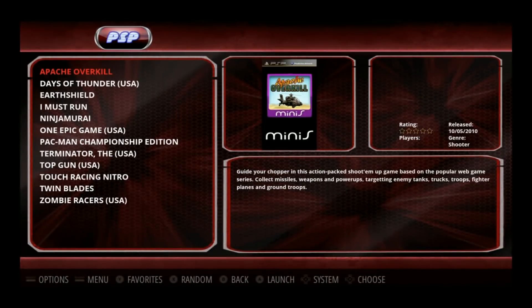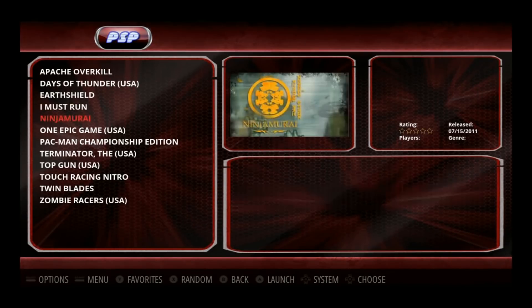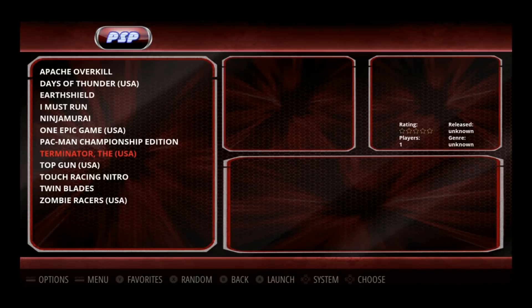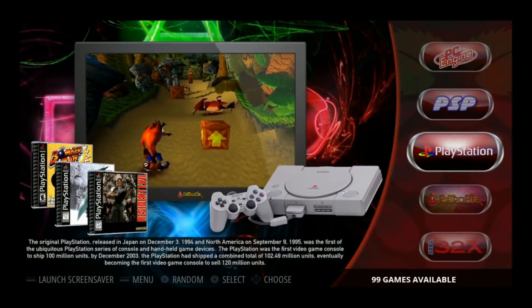PSP — we have Apache Overkill, Days of Thunder, Earth Shield, I Must Run, Ninja Mariah, One Epic Game, Pac-Man Championship, Terminator, Top Gun, Touch Racing Nitro, Twin Blades, and Zombie Racers.